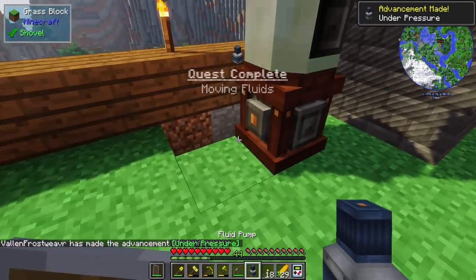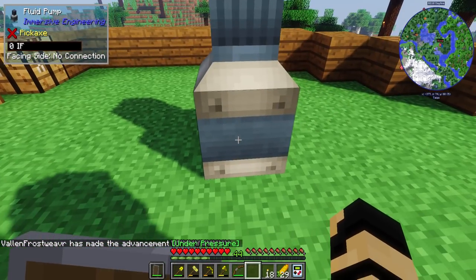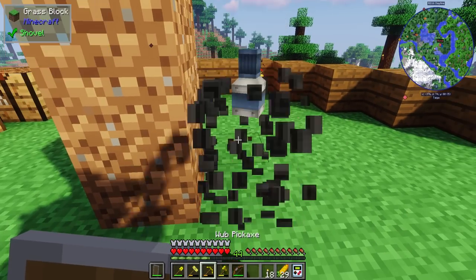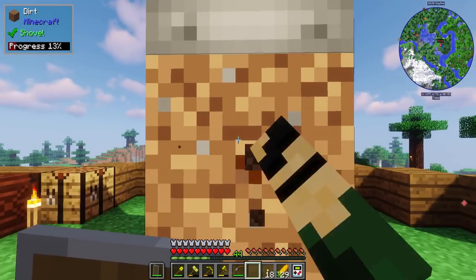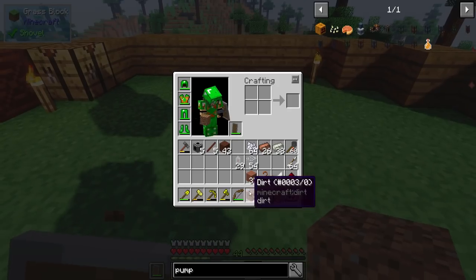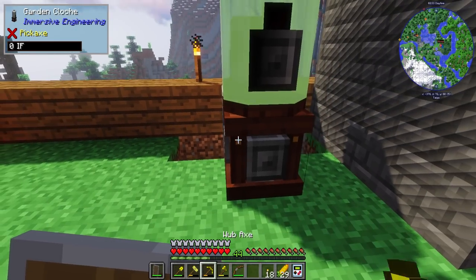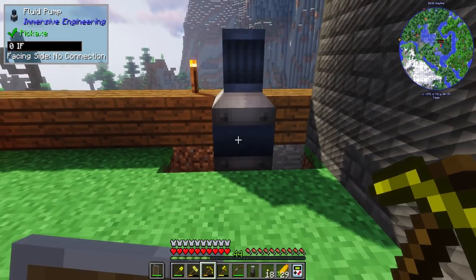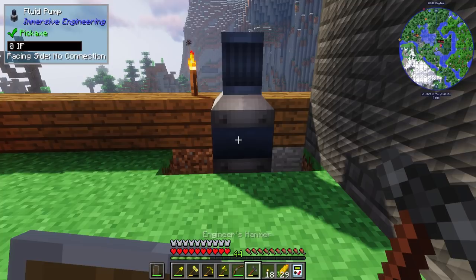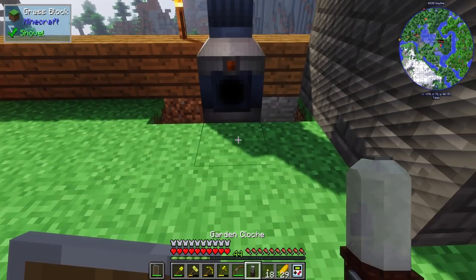I now have a water pump. There's no open side visible, so I think it has an opening at the bottom — let's put down some dirt to check. It's got an input at the bottom already. So using my hammer, I can see the connector sides — that's an input, that's an output. Perfect. Then I can just put this garden cloche back down and have it being powered on top and fed water from the back.